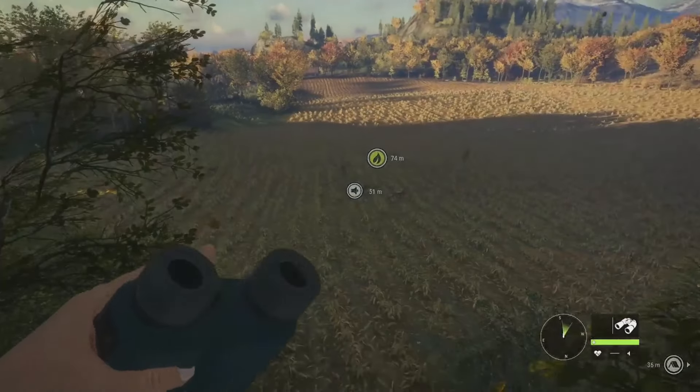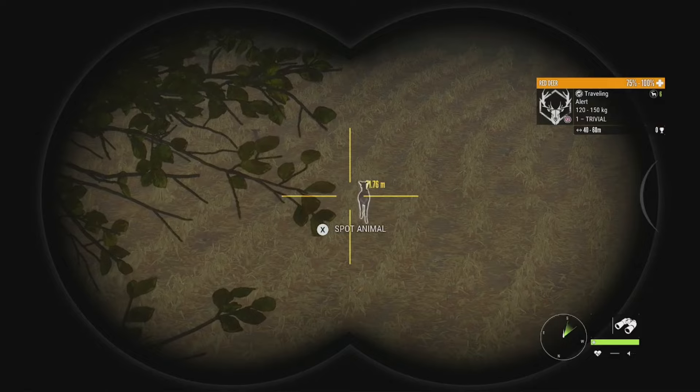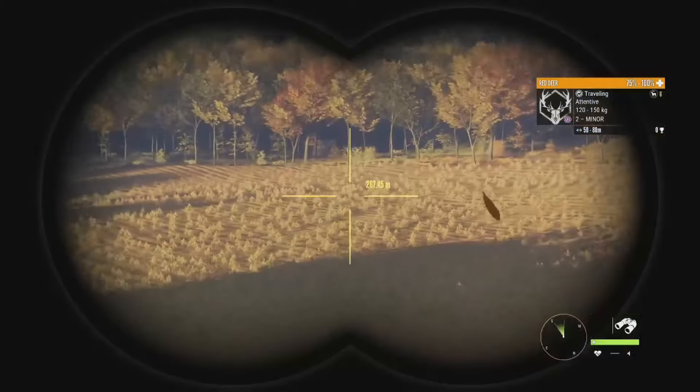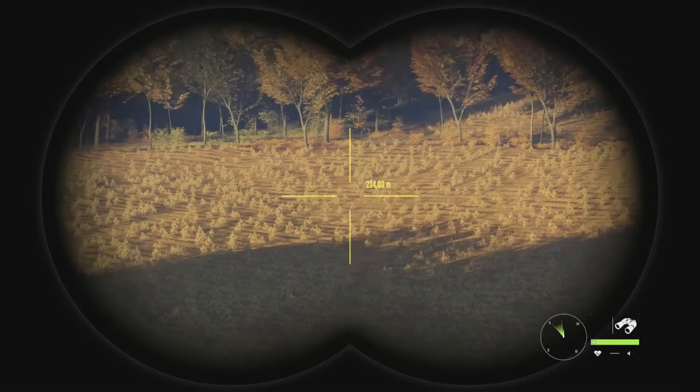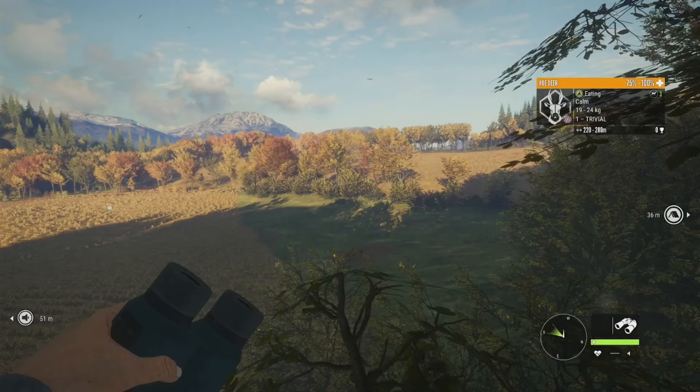We do have some red deer crossing in front of us — a bunch of females — so I'm not going to be taking them, we'll just let them walk by. The wind is also terrible so they're going to start fleeing. I saw a roe deer out there somewhere as well, it's a level 1 female, so we're not going to be worrying about her.